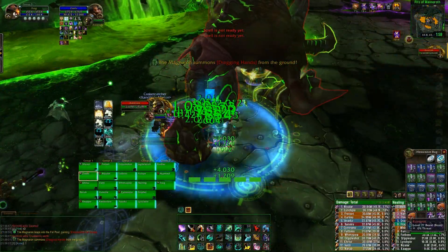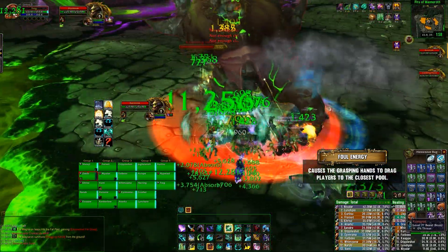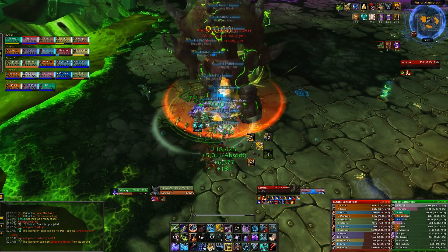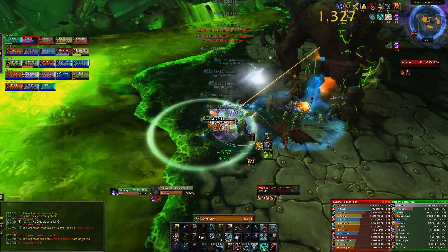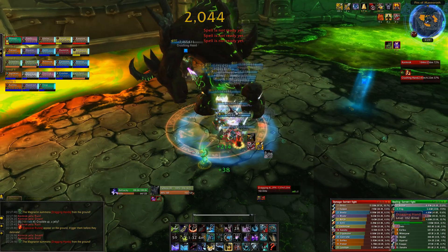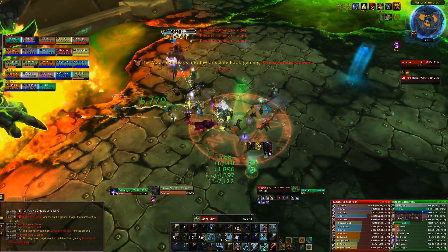The last empowerment is from the green pool, which is the hands pool. This makes all the Grasping Hands travel towards pools with players in them, and those pools pretty much one-shot you. Stack up in the same place so you're all pulled toward the same pool rather than different ones, then AoE them down as fast as possible. These hands cannot be rooted, stunned, or slowed, but they don't interrupt spellcasts so you can still channel while moving. Kill them off as soon as possible while stacked and traveling in the same direction.